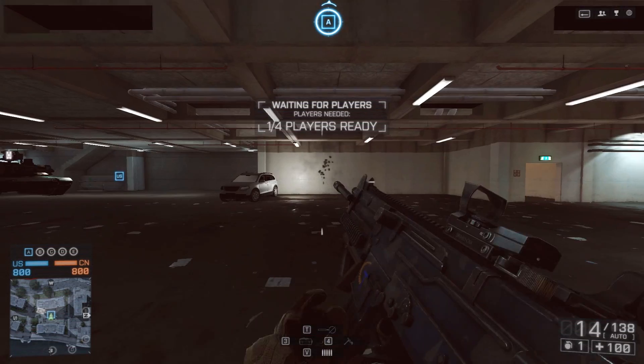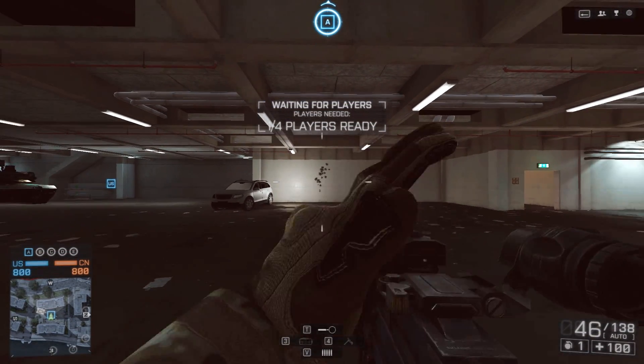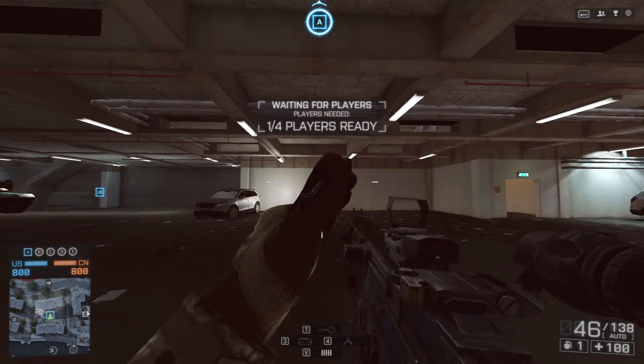Now this first clip you're seeing me with is the Ultimax 100 — that's the weapon I'll be doing a demonstration with. This is without a heavy barrel; that's the angled grip and standard barrel. Now it's full auto, not countering recoil, just letting it go.